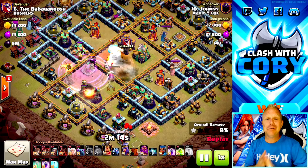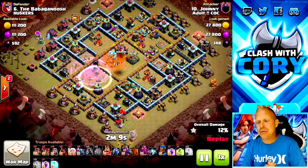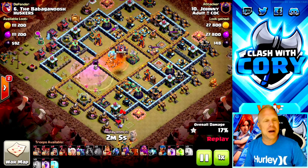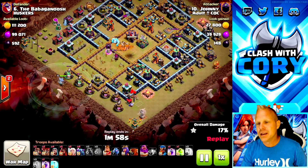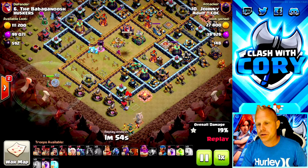He used the hound and a freeze to get that blizzard right next to the town hall, and he's going to reach a ton of value from right here. He's cutting out a big pie chunk of this base — look at this, oh my goodness, this is beautiful. He even cut out some buildings on the outside, so he's got a good place to start the rest of his army and have them stick together, moving over to the right-hand side.